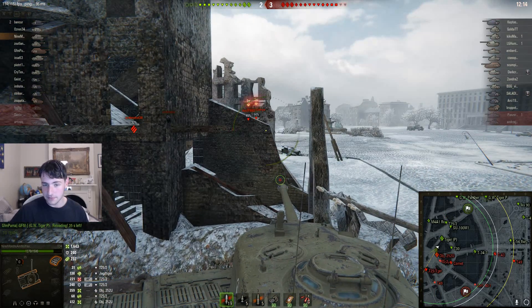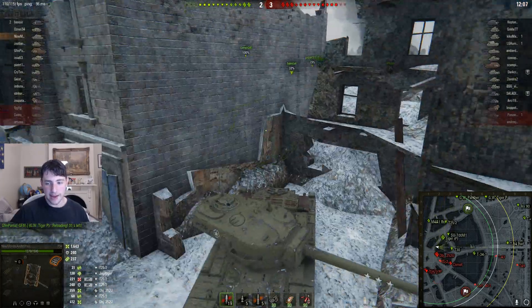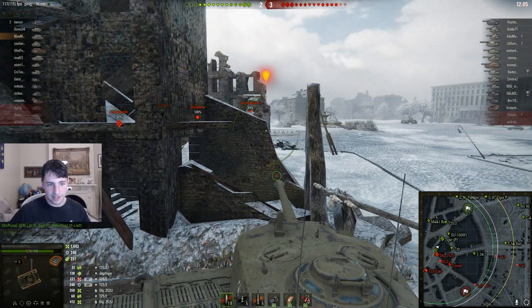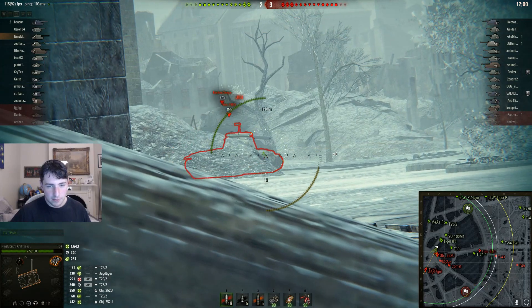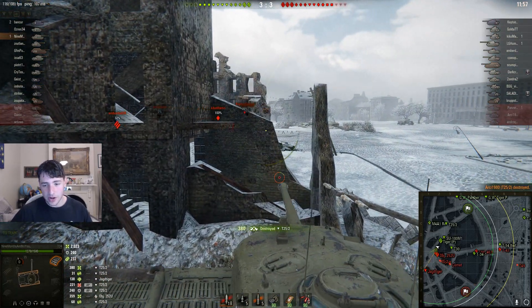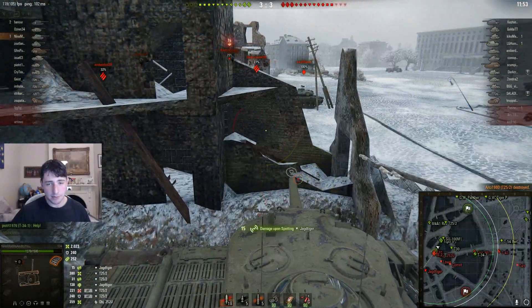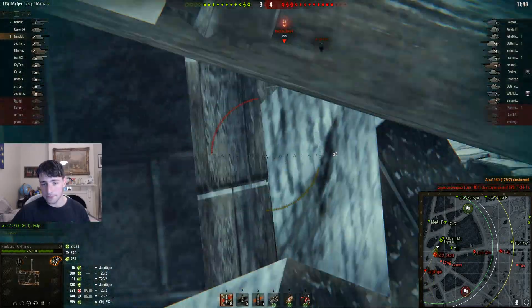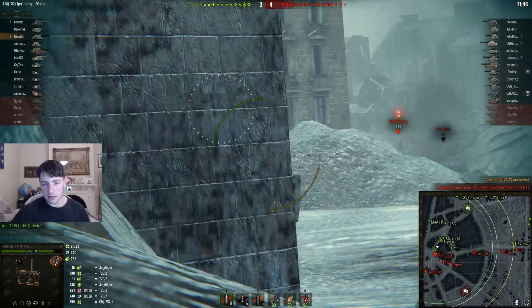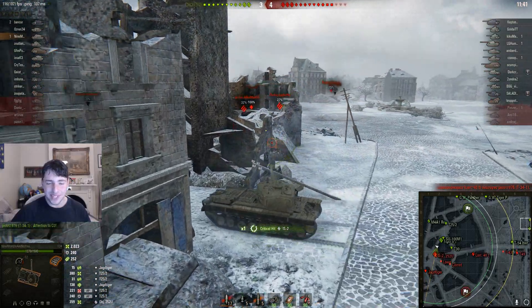He's pretty much the only tank defending this line, facing a whole plethora of enemy tanks — there's a Tiger P there too, though the Tiger P isn't that strong. He does destroy that T252, which makes it harder for that Jagdtiger to come around and get a flanking shot. He's quite a tall tank so he wants to prioritize destroying that tank.